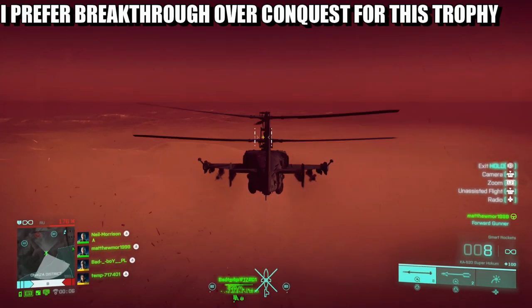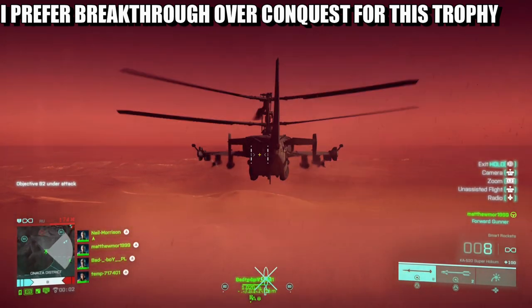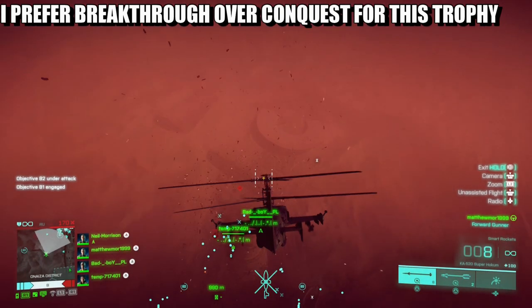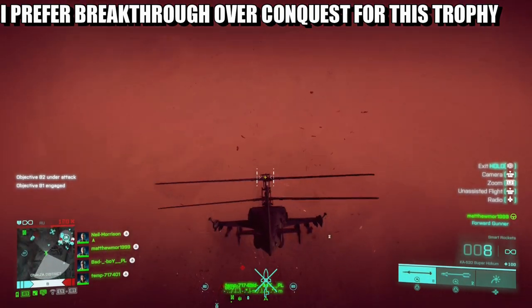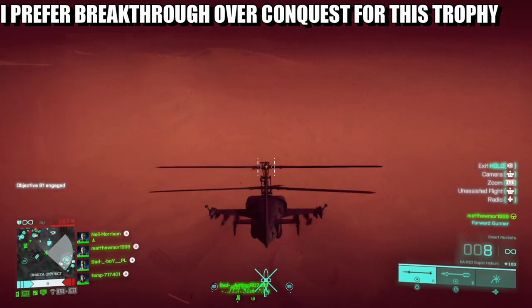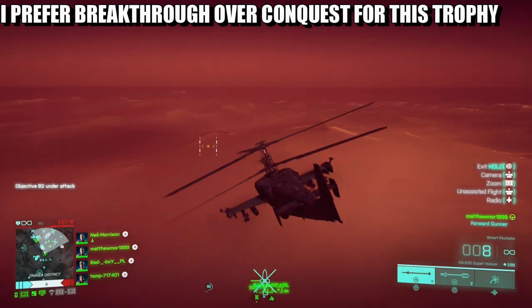What is up guys, Matt from Skullbusters, and today we're on Battlefield 2042. This is going to be the Aerial Destroyer trophy guide. What you have to do is rocket launch an air vehicle while parachuting. It's pretty easier than you think.